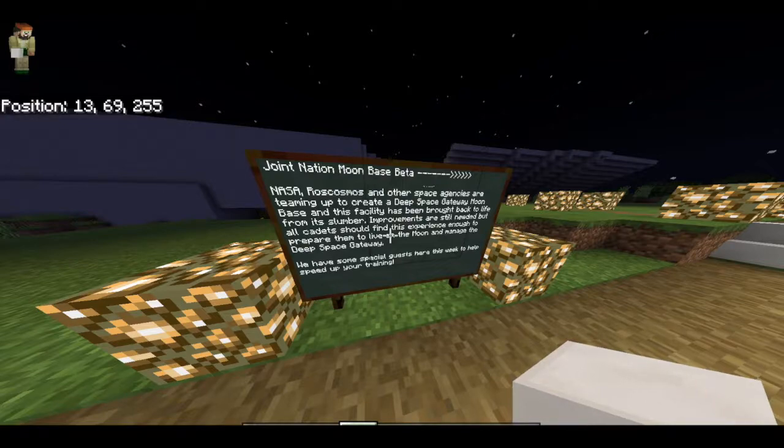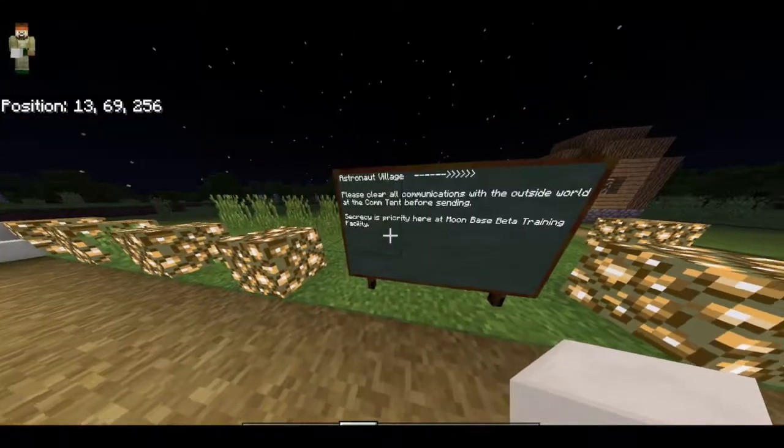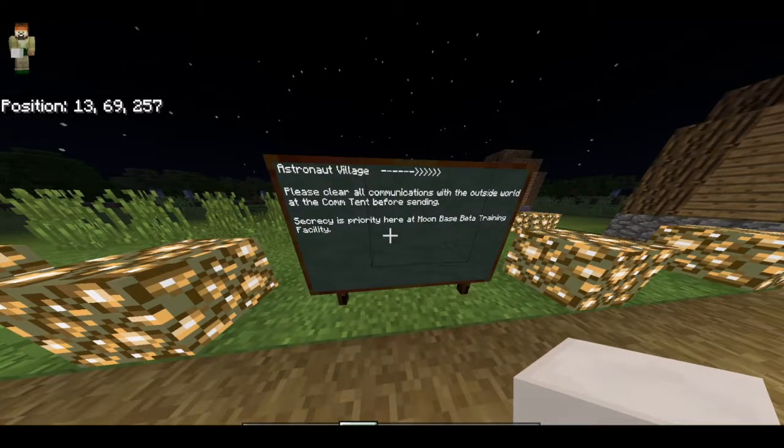This is very current — in fact, the most current thing you could ever teach your kids when it comes to space. The moon is going to serve as a deep space gateway for our missions to Mars. I have everyone celebrity-wise in here, and I'll show you in a sec. The sign says 'head this way' and 'this way to the astronaut village.' It even has things like 'don't communicate with the outside world unless you clear it with command' — very secret.